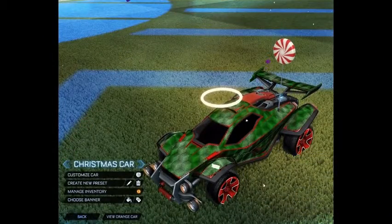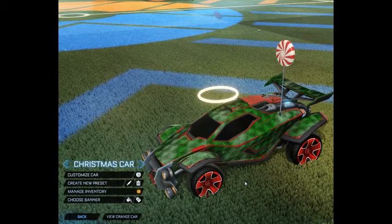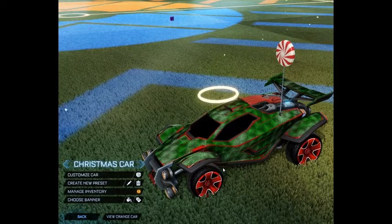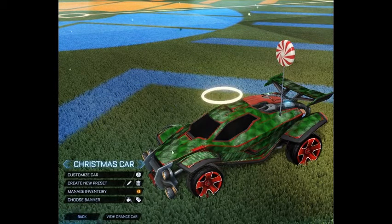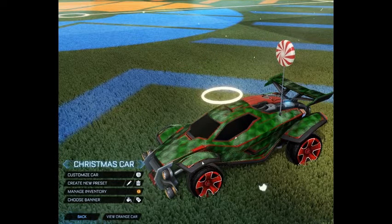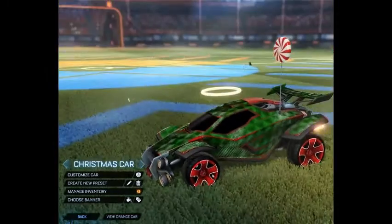Our second color scheme is the complementary color scheme — this one is by far my favorite. Complementary colors are colors that are opposite on the color wheel. Those two colors clash with each other, which makes them pop. You'll notice I'm rocking a green car with red as my second color, and I'm rocking a white Funny Book decal. I'm also running these red Fireplug wheels, which pulls the whole car together.